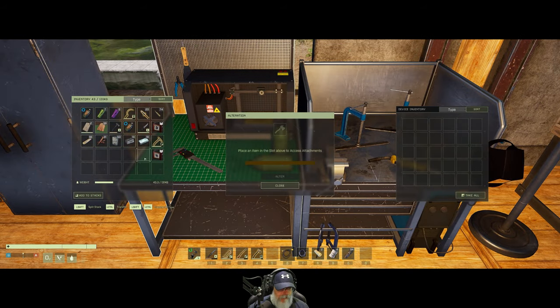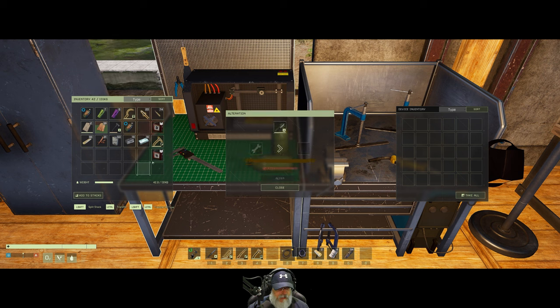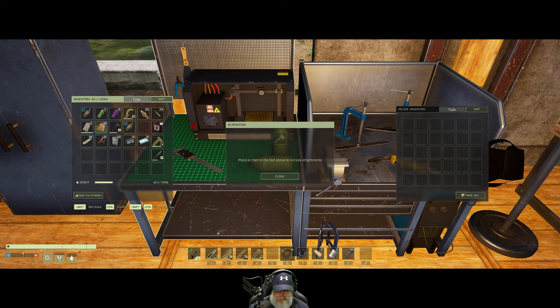Now we go to this side of the bench. We place the titanium knife here, we place the advanced melee here and we alter. I really like this mechanic in the game and I like the way they implemented it too. It's fun. So that knife is now modded and altered.